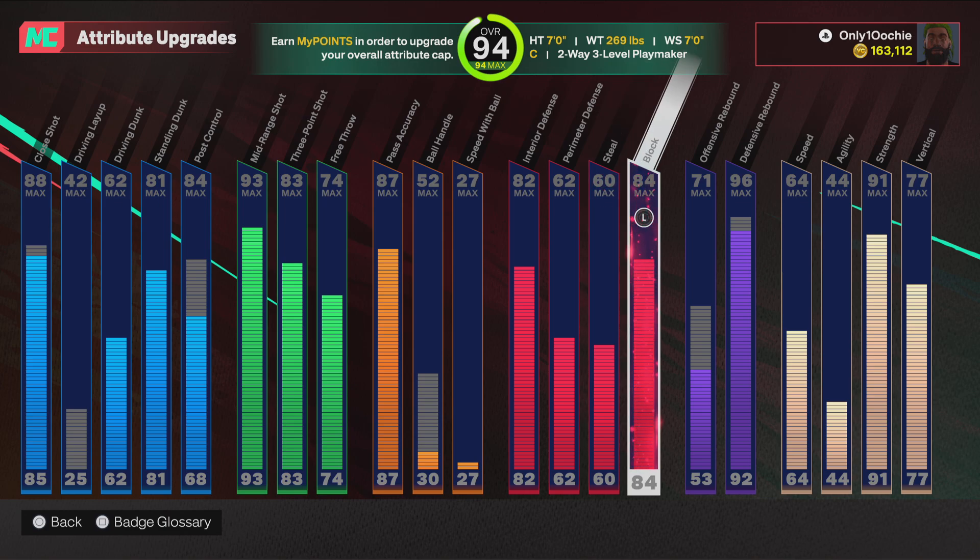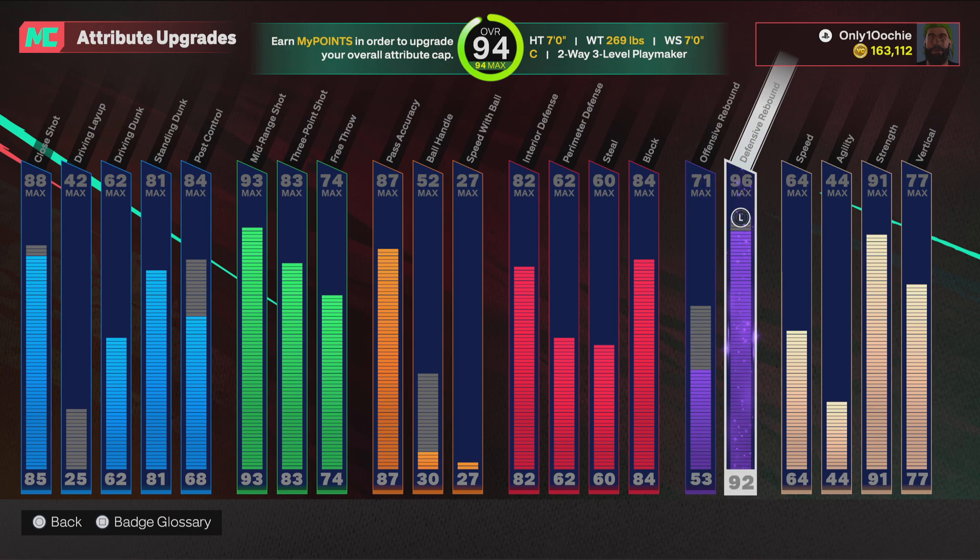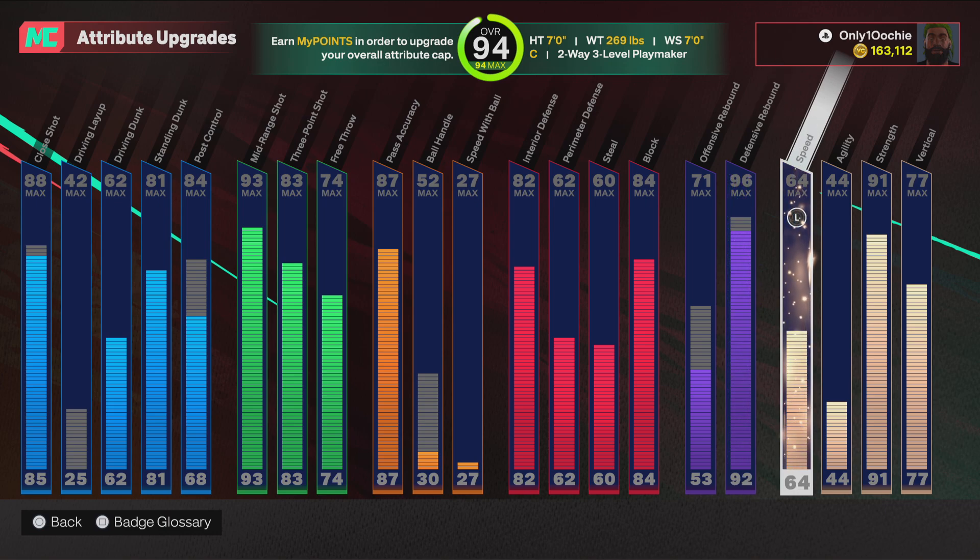84 on the block — solid. Offensive rebound I got a 53, but you can get to a 71, which is solid. Defensive rebound 96 — that gives you Hall of Fame rebound crasher and box out beast, so that's good. 64 on the speed — it's perfect, you get around the court good.